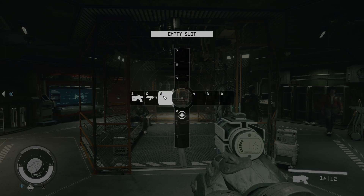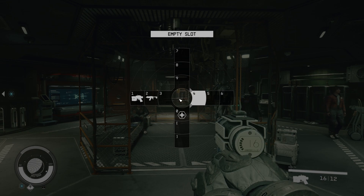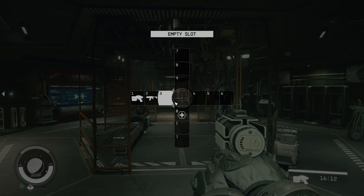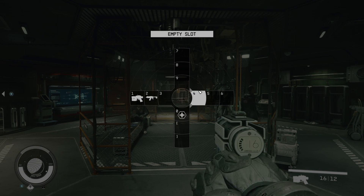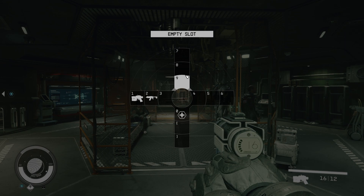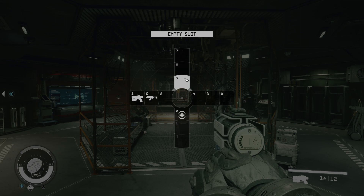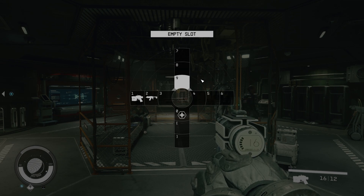I can go through and change the keybinds for all of these, and then I can use them to pull out multiple weapons and swap between them freely, use medical devices, utility devices, or anything like that. I can simply hit whatever keybind or hotkey and use those items.